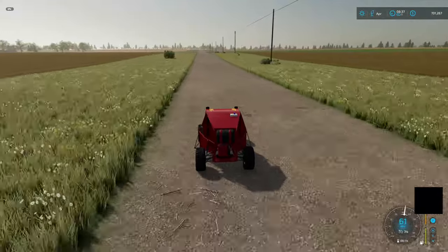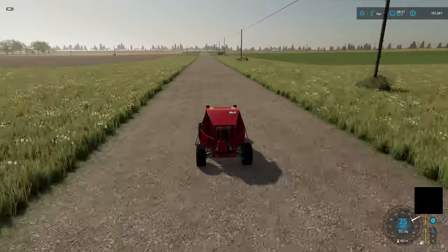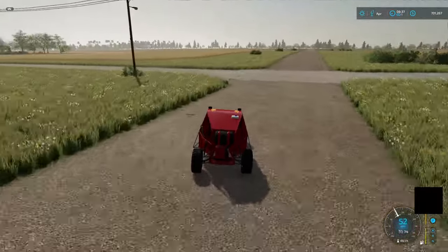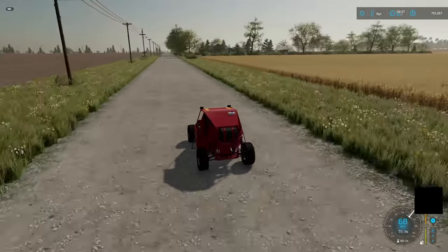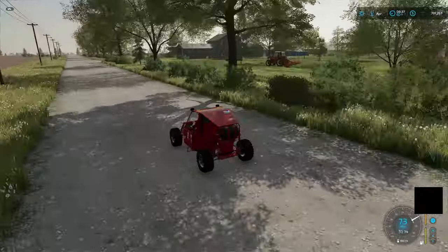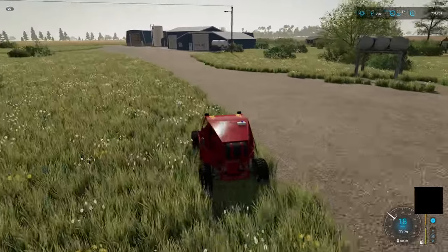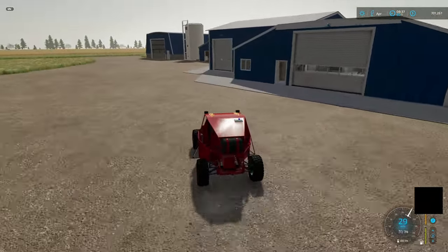How are you guys doing down there? I think we're done. You'll need to scoot down to the shop and pick up the rake so we can get to mowing. You'll probably want to take the Puma — it's a little faster than that International. There's some grass out here you could mow if you wanted to. We'll save that for later.